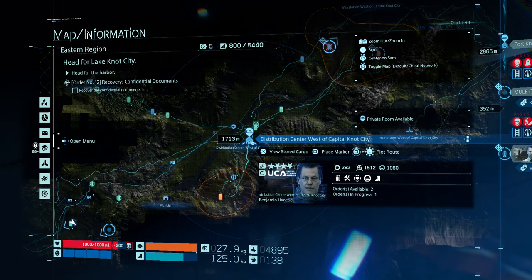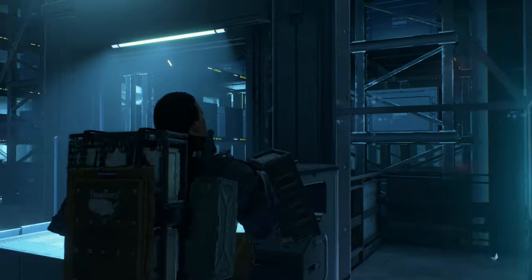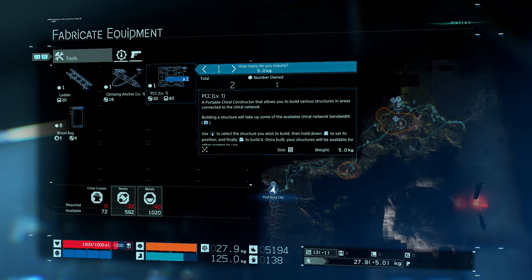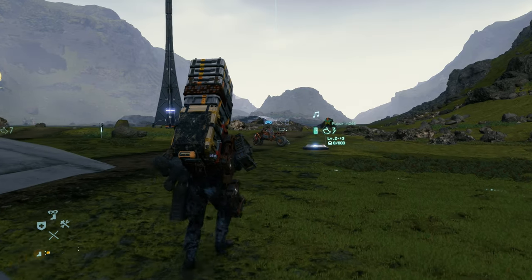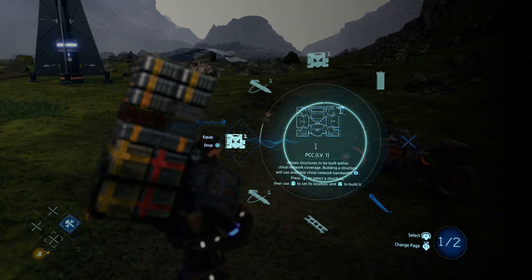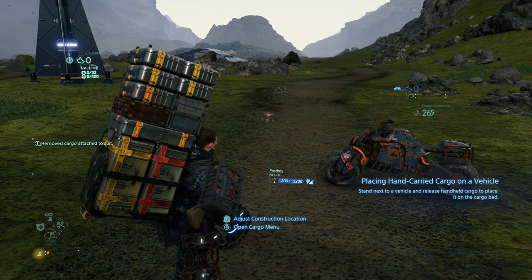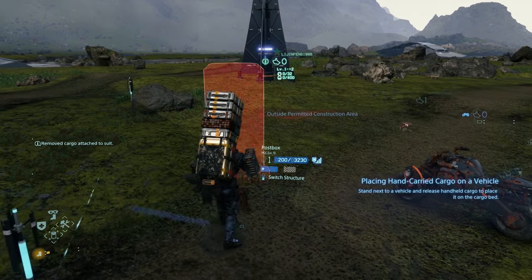All you have to do is use a PCC. If you don't have one, just enter the facility and go down to fabricate equipment to make a new one. I'd always recommend carrying a couple of these anyway, especially later on in the game. Once you have one, take it out by holding right on the d-pad and selecting the PCC, then hold L2 and press down on the d-pad until you get to the generator.